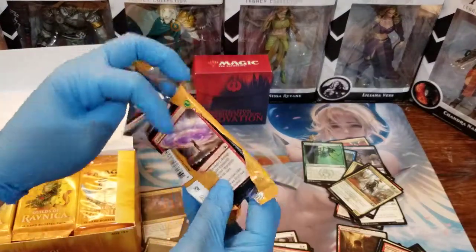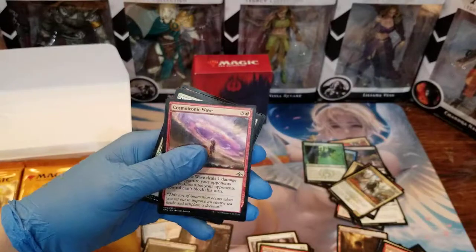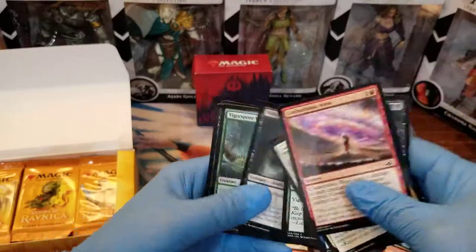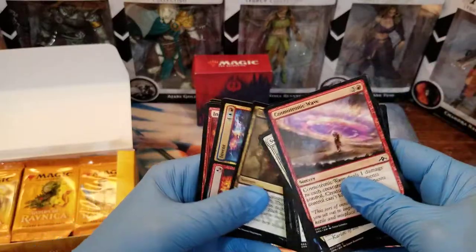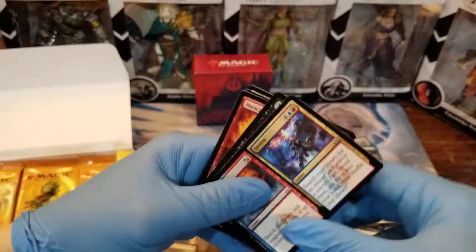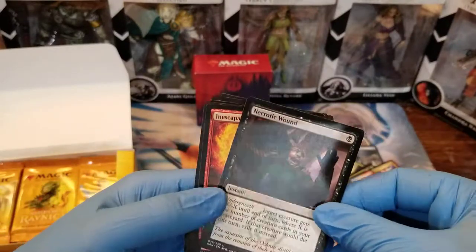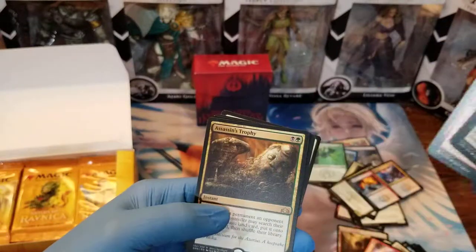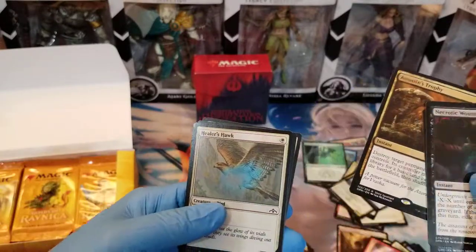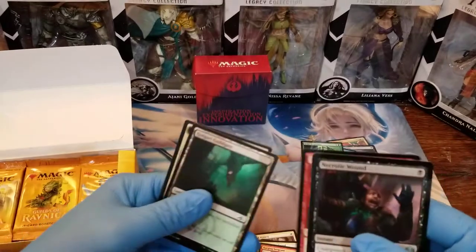I don't know why this guy wears the gloves. I guess maybe if I was handling Mox Rubies and fancy stuff like that, sure — you don't want to damage a card. But it's so weird watching him with gloves. We got a split card: Invert/Invent — obviously an Izzet-themed split card because of the dual colors. Necrotic Wound, Inescapable Blaze, Assassin's Trophy — this card's going for some money right now. Apparently people are using it in a variety of formats. And we got a foil Healer's Hawk.